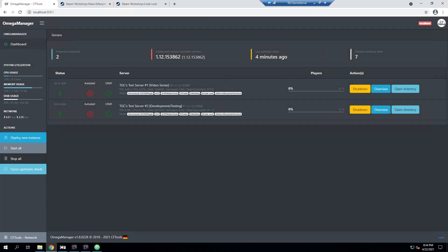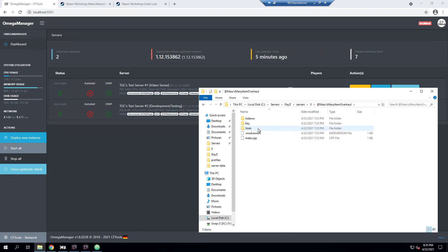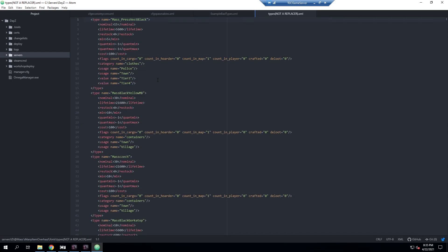We went ahead and started our server after getting those two mods added. If we look and refresh, we can see we now have the Code Lock folder and the Masses Mini Item Overhaul folder. Looking inside, they have XML files with spawnables and types, however these are not standalone ones — they just have all the items listed. We're going to show you how to make them into standalone files so you don't have to put them in your normal types.xml.